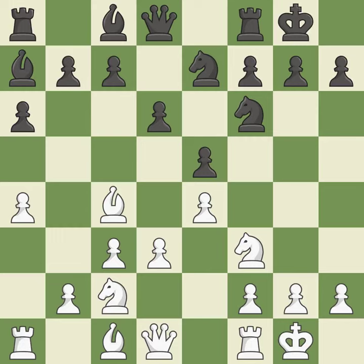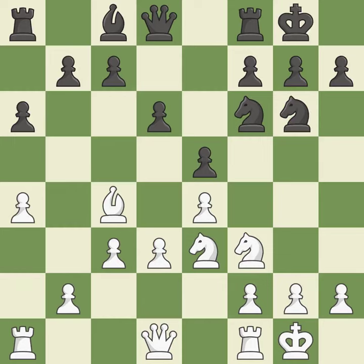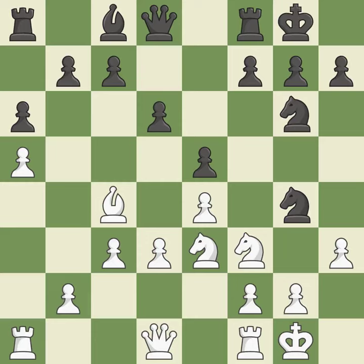This offers to exchange pieces of equal value — excellent. This maintains the balance in material with a good trade. Backs off — ideal. This ignores a superior approach to providing an equal exchange of pieces — incorrect. A pawn kicks the opposing knight, forcing it to move or risk being captured. After all captures, it is a fair deal — quite good.